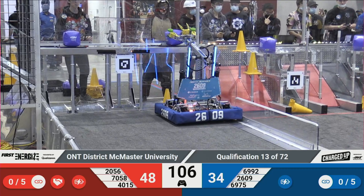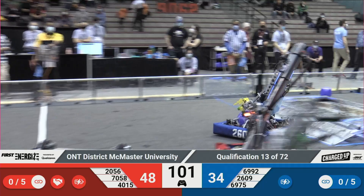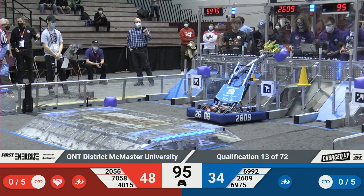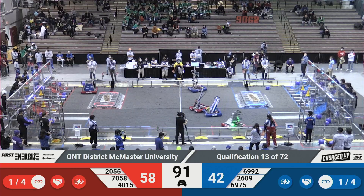Back on the blue line, 2609 back over their substation with looks like 6992 maybe. 2609 running and jumping over their charge station, will place another cube over in their grid. Looks like they're reaching for the high row — oh, no, they get in the middle row. But looks like they complete a link by doing that.